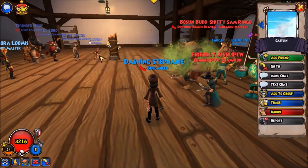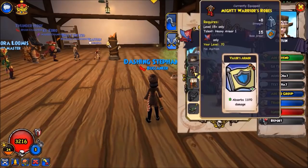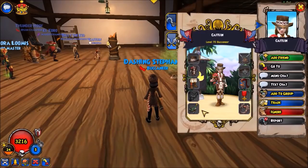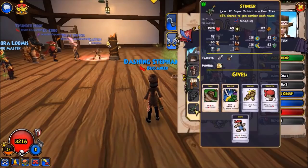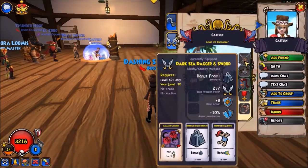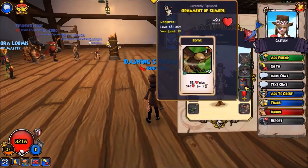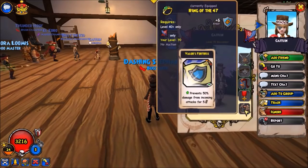Caitlyn is wearing Call to Arms, Vela's Armor, Walk in Darkness, pet with Time Warp, Rally, Backstab, Relentless, Turn the Tide, and Elusive, and this new champion weapon with Assassin's Gloom, Assassin's Strike, Revive, Fort, and Fort.